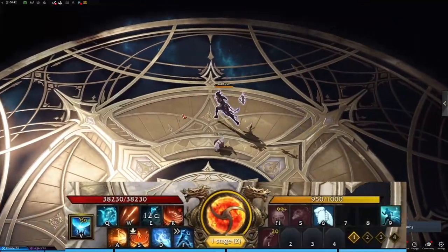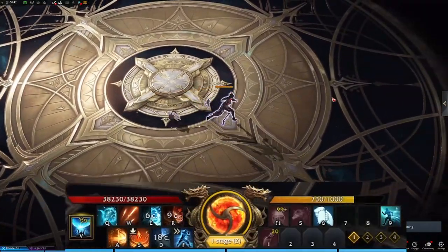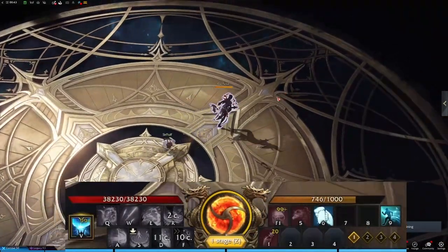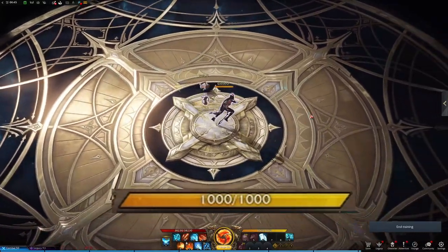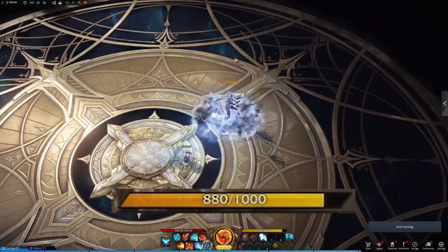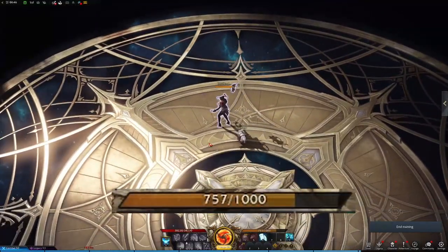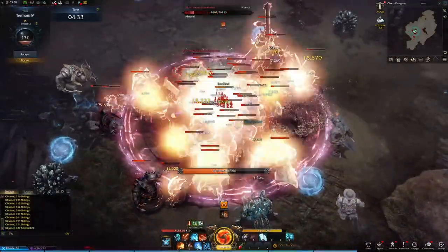Key is a resource that only exists on this class. It has a cap of 1000 and a steady rate of regeneration. Using abilities depletes the key meter, and if you reach 0, you'll enter a fatigue state and be locked out of using abilities until the meter recharges to full. During this fatigue state, your key recovery rate is increased. As long as your key isn't zero and you're not in the fatigue state, you can cast an ability.